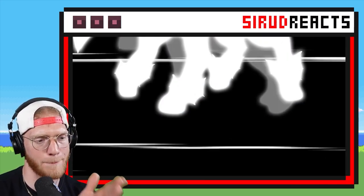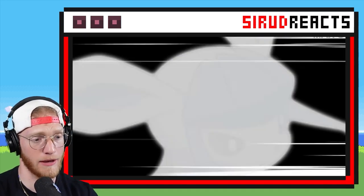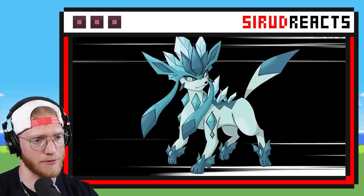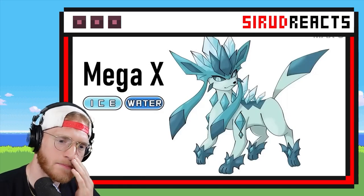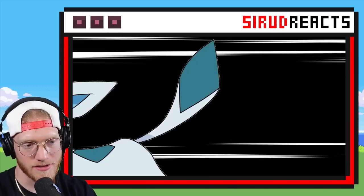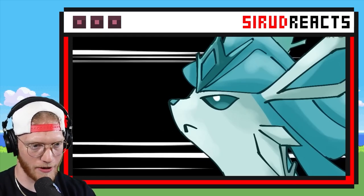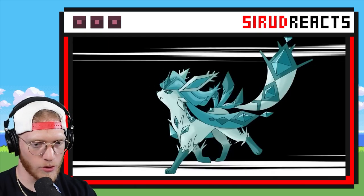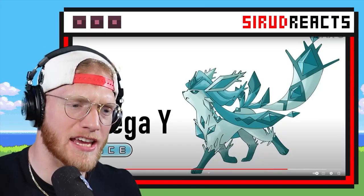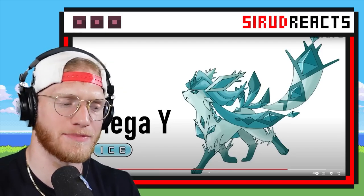Ice is such a bad typing. You're going to have to give it some crazy good second typing to make this thing viable — maybe Steel. It looks like it's still going to be just Ice Type, which is fine. Ice Water — why do you love Ice Water so much? Come on, give me Ice Steel — Ice Steel would be cool. This also still looks like straight up Ice. I love the tail though — it kind of looks like Vulpix or Ninetales a little bit.